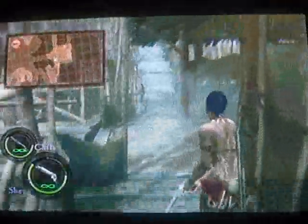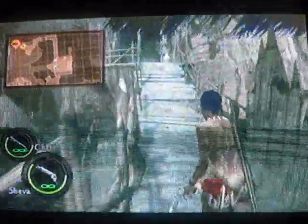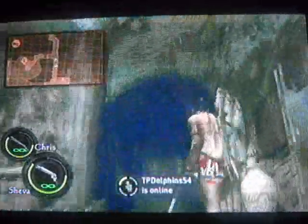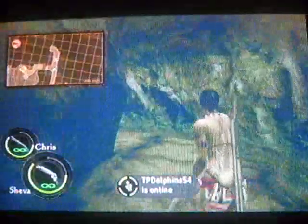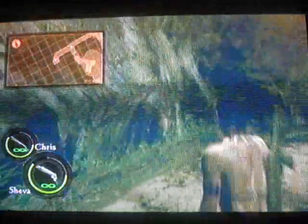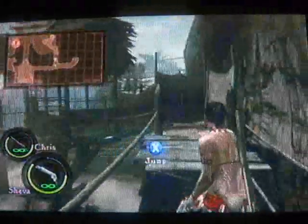We're almost done, actually. Didn't take that long, actually. As soon as you get past that zombie part, that's it. He's gonna show you some treasure here — it's called the Ceremonial Mask, and it's worth like $4,000 or $5,000. I'm not sure.